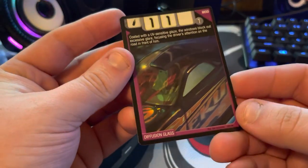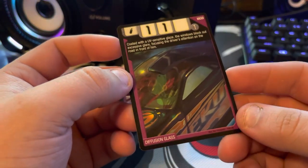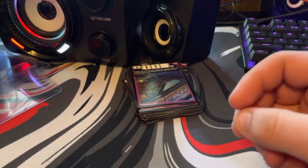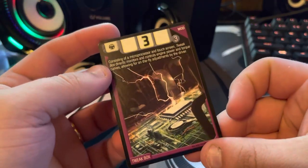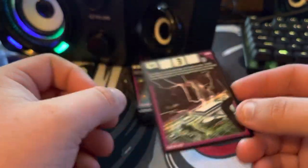Diffusion Glass — this is an interesting one, just seeing all the colors on the windshield and everything with this Tycoon vehicle. Interesting card. And the last card is Tweet Box — not one of those ones you really need to talk much about, but interesting art in it. Definitely a good card for the card game. So that's the last card.